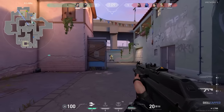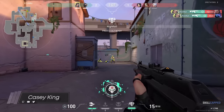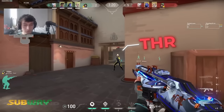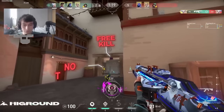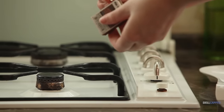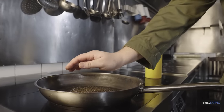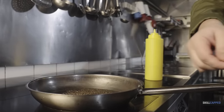Ever notice how top players, even against the best opponents, don't seem to rush their shots? Well, here's the secret. The best players are incredibly good at analyzing threat levels in just a millisecond. Picture this: you're at home, and you place your hand on a stovetop. Immediately, your body recognizes the threat, and you pull your hand away to prevent a burn. You don't even have to think about it.